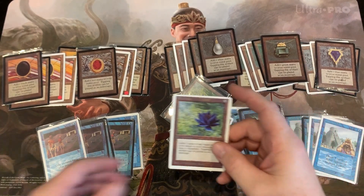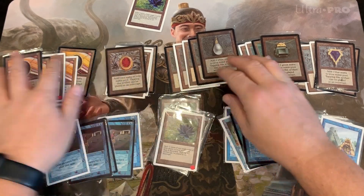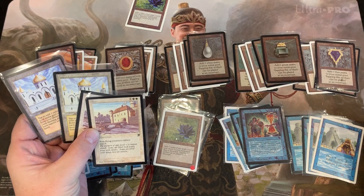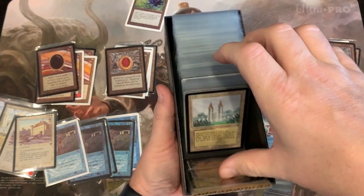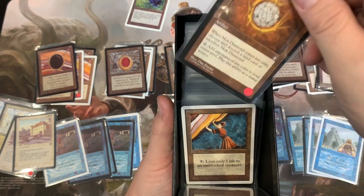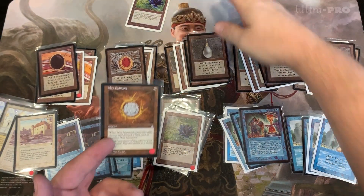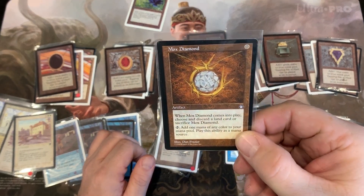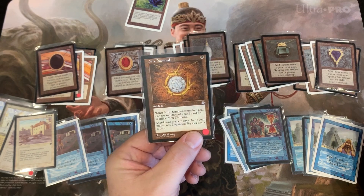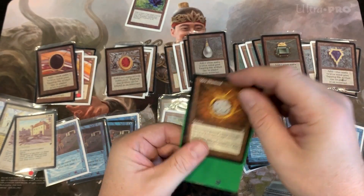I don't own any of the Power Nine — I don't own any of these, which is very unfortunate. What I do own is these two cards that came with it. It wasn't only Power Nine cards that came — there was a whole slew. I've got a whole box: the Tabernacle, Bazaar of Baghdad, Mishra's Workshop, Gaea's Cradle, Time Vault, Mox Diamond. There are just so many different proxies in here. I do have some Mox Diamonds — I think I own two of them.